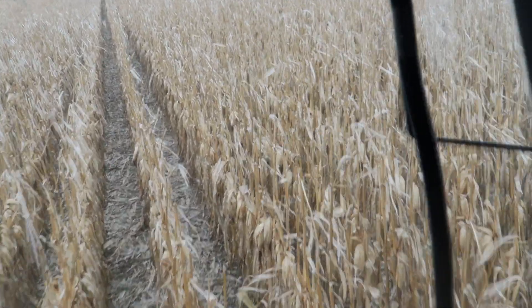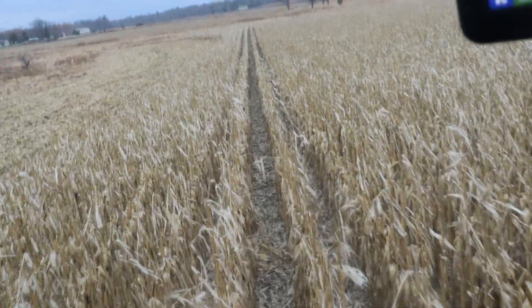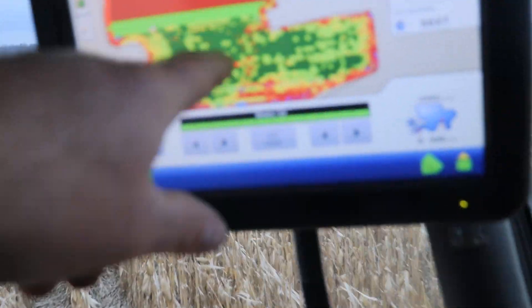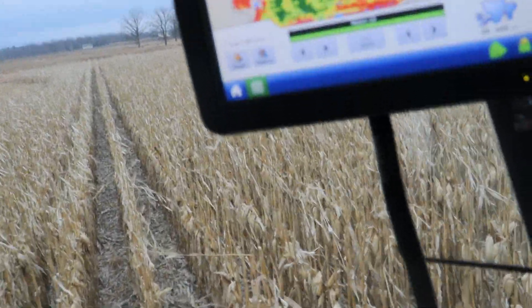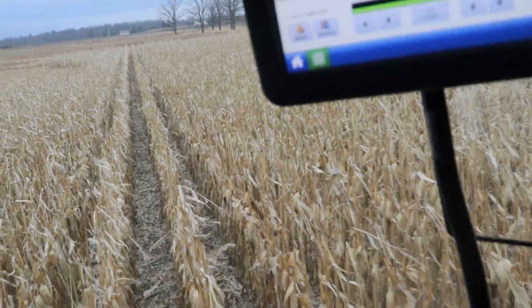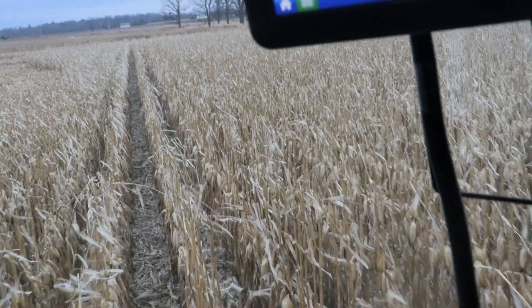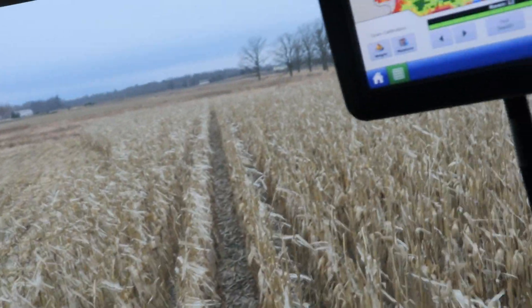We got some ugly spots in the field coming out — you can see all the red around that spot there. Out where it's really good we don't need to improve it, but all this red in there, we've got to improve those spots to get the field averages up — that's what's painful. I could live with 140-bushel corn if it was 140 across the field, but when you get 170-180 in the middle and a bunch of 80-bushel areas dragging it way down, that hurts.